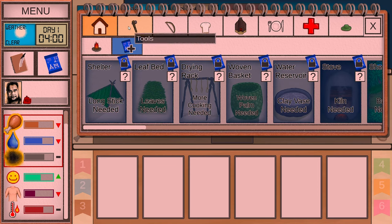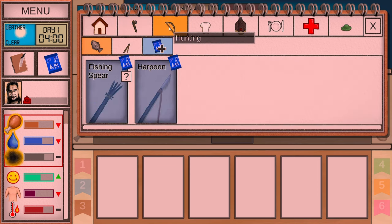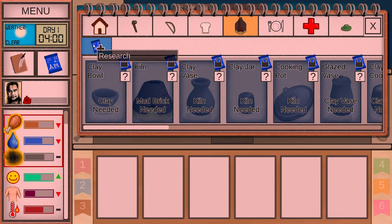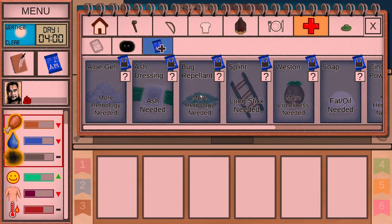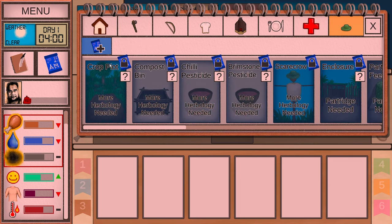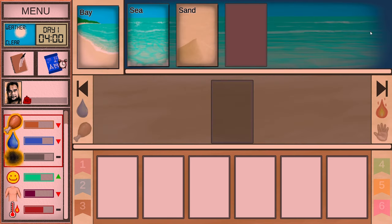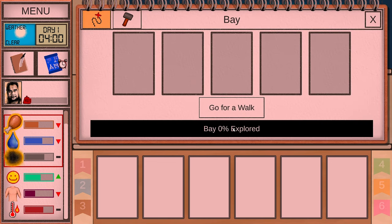We also have blueprints here, so as we go we'll discover new things to research. I can research an obsidian knife right now. There's also a leather backpack — that'll probably come pretty late. Cooking and medical have nothing yet, farming also nothing. So why don't we learn this leather backpack? That'll start going in the background for us. I'm going to head to the bay and go for a walk.